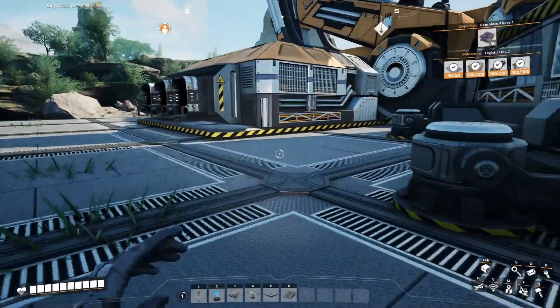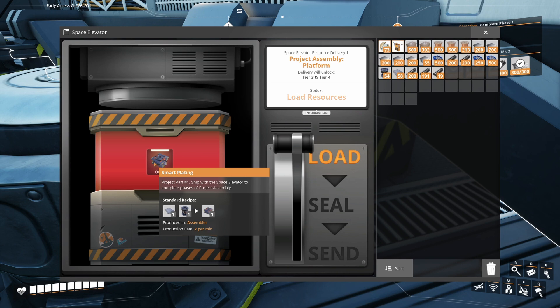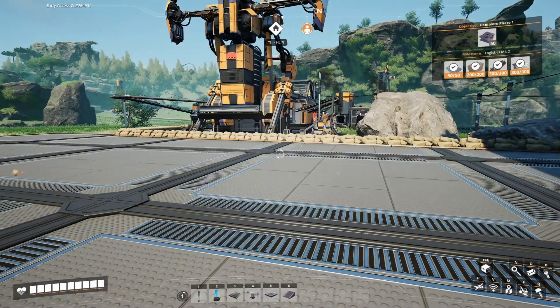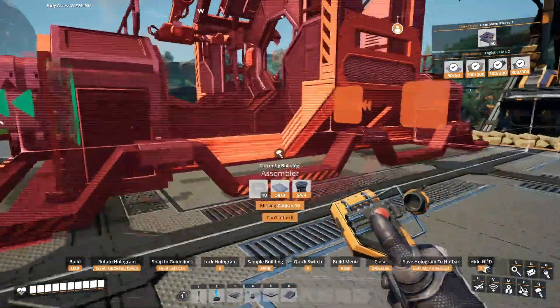This thing is going to want rotors and reinforced plates, which I have—enough to make an assembler, which we'll need to do this and the things themselves. Whatever allows us to make an assembler happen—I assume we don't have that yet. Actually, it's already there. Okay, we have it. That'll save some time.